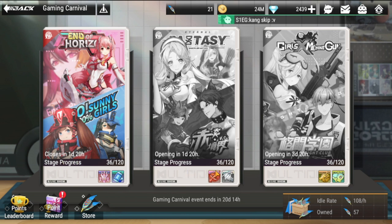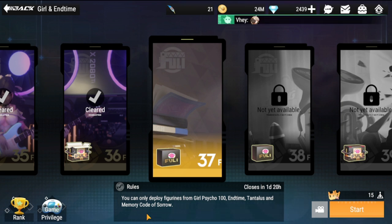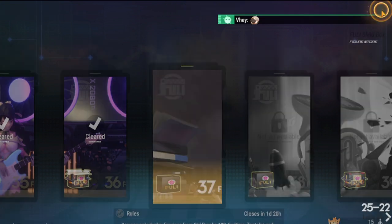Once you enter the game mode you have a couple of stages, and more or less only one opens at a time. Let's try to enter this one — this is the only one that is open. As you can see, you can only deploy figures from Girl Psycho 100, End Time, Tantalus, and Memory Core — Memory Code of Sorrow.